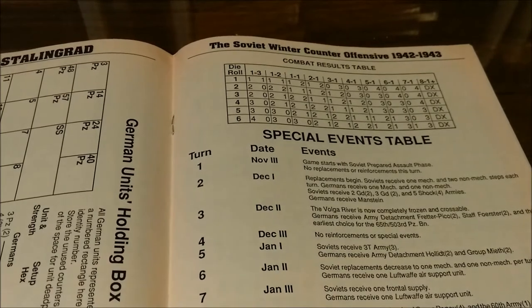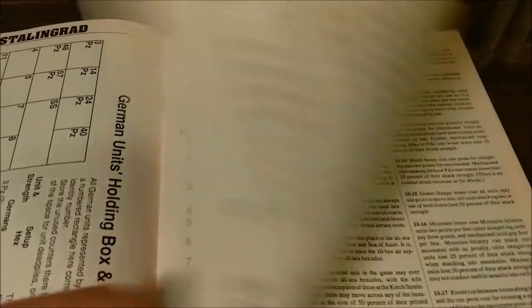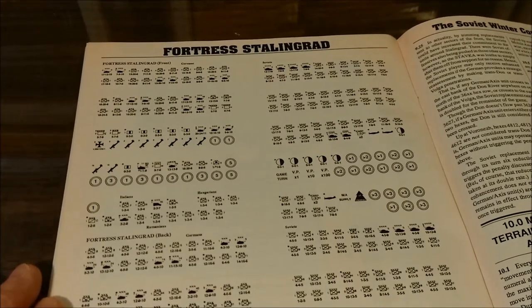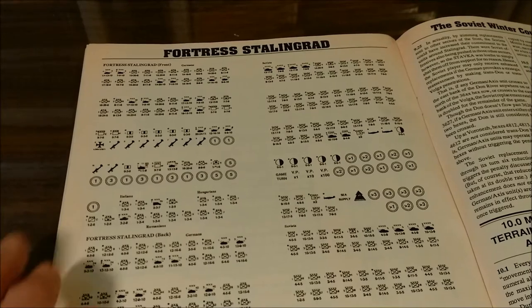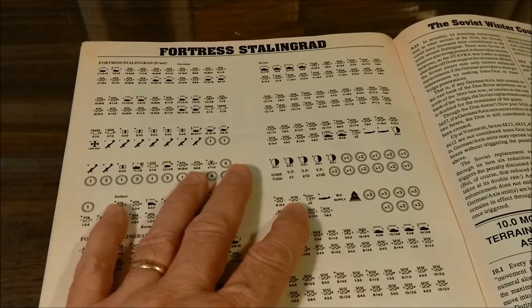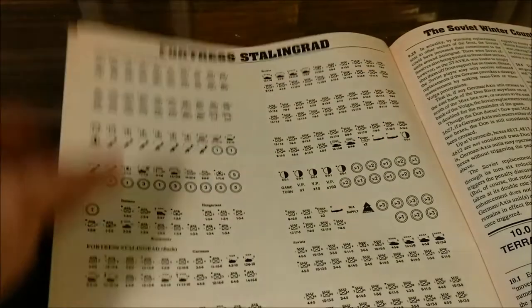We have a special events table based on the turn and the date, and a counter manifest in case you lose a piece — you can craft your own or determine how many pieces you're supposed to have in the game. Mine came used and I have not yet gone through the counters to verify that there are 200.